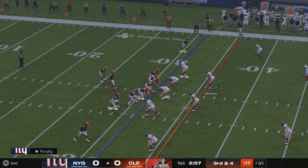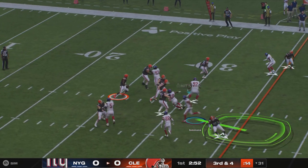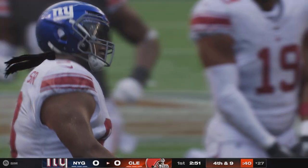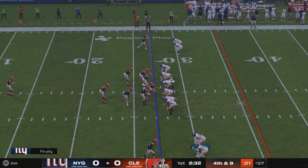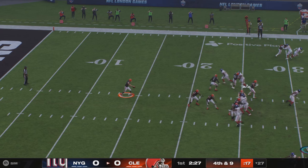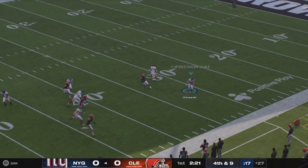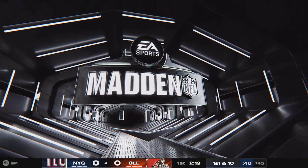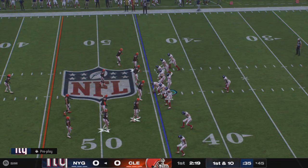Here's third down and four. Out of the gun, Watson. Pressure gets there and down he goes. The best thing they did here is keep their rush lane integrity — rushing the quarterback as a unit, keeping him in the pocket, keeping him on that X. When you do that, he becomes a sitting duck for the pass rush. On the return, Olszewski takes it back up near midfield, a solid return, and they're on the 45-yard line.